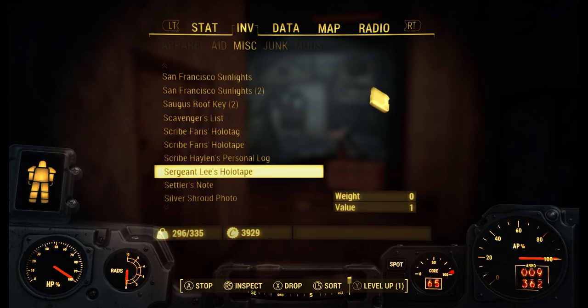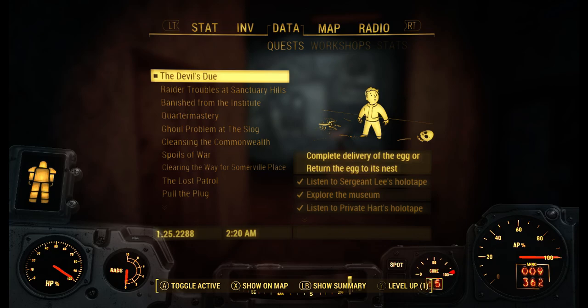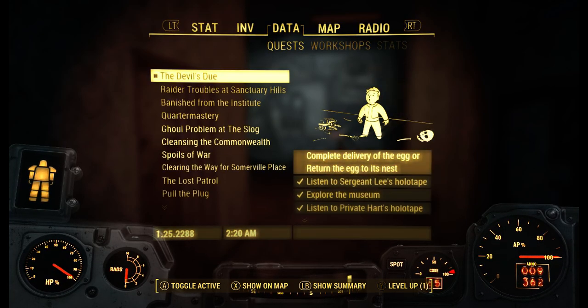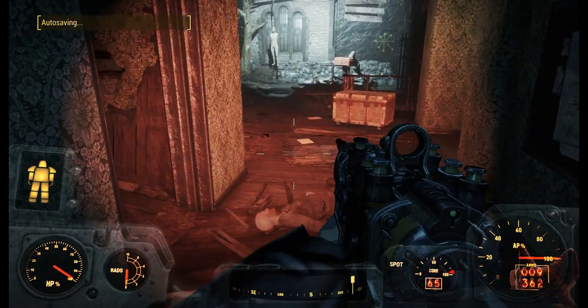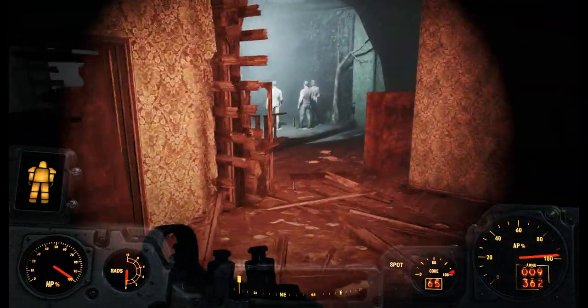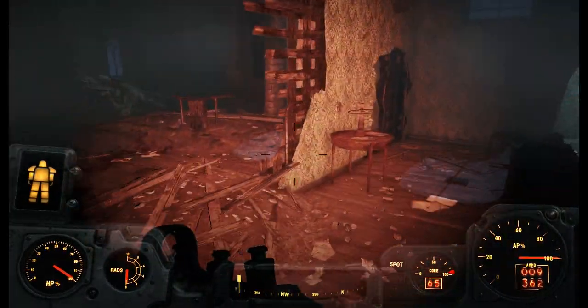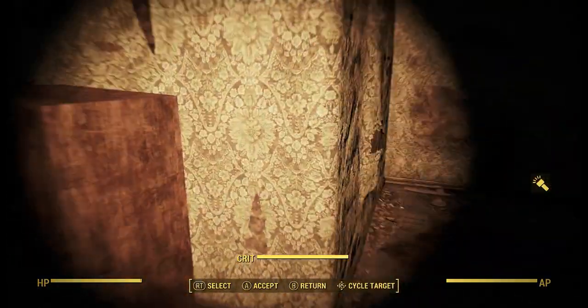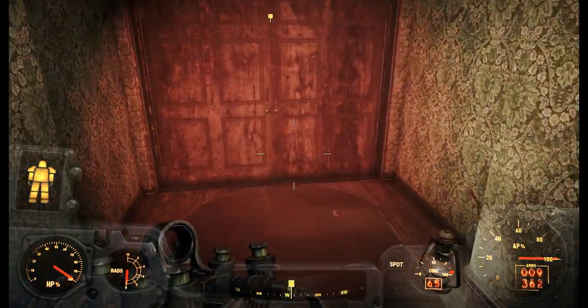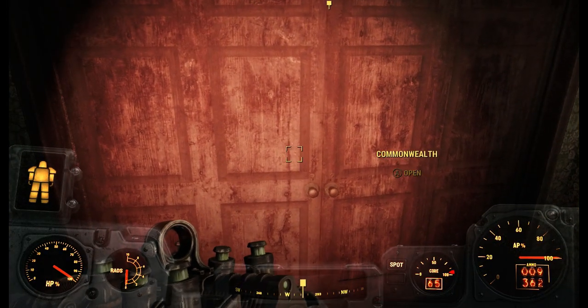Now here's the important part. If you look at the quest, it says either complete the delivery of the egg or return the egg to its nest. If you want the Deathclaw Gauntlet, you actually have to return it to the nest. So we're gonna have to go find the nest and return it. Now we can unchain the front door. Remember — return the eggs.